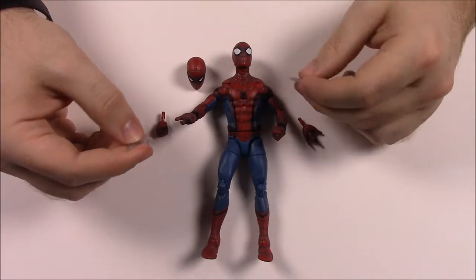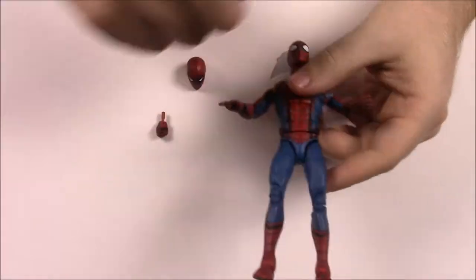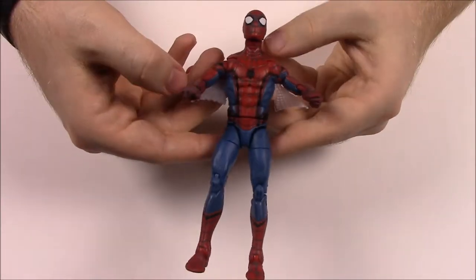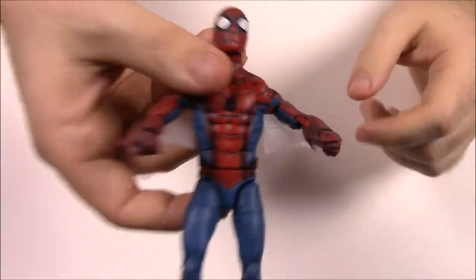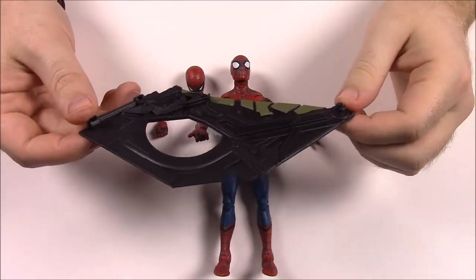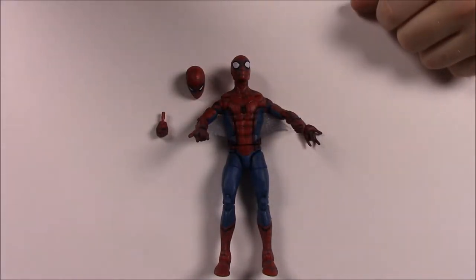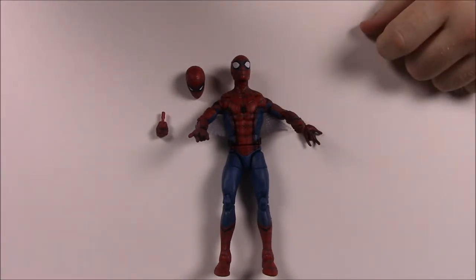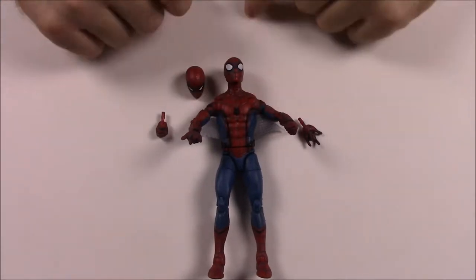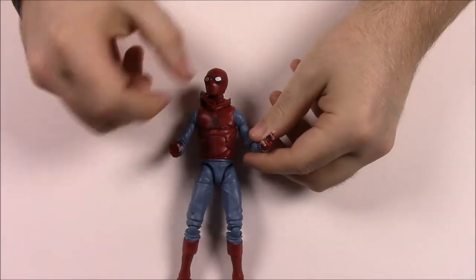He also comes with the web glider things that go in between his arms. It's kind of hard because they just kind of stick in there, so you can put them to his side for when he does the gliding part in the movie — it doesn't look very great honestly. It also comes with a piece of Vulture's wings — a big upper part of the wing — which we'll set aside. The box says: 'When crime hits the big city, Peter Parker suits up as New York's own web-slinging wall-crawler hero Spider-Man.'